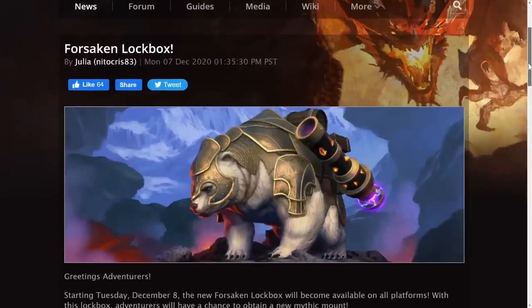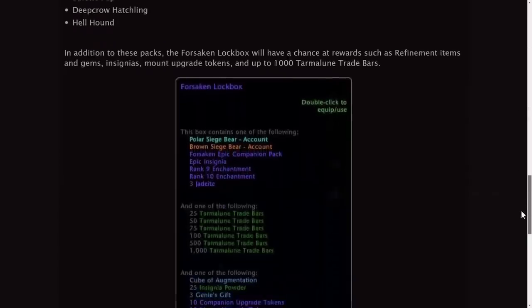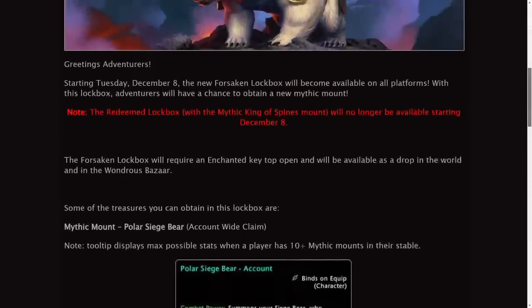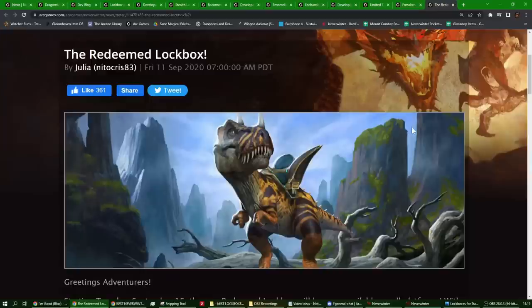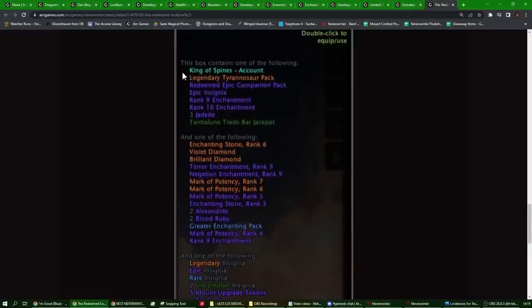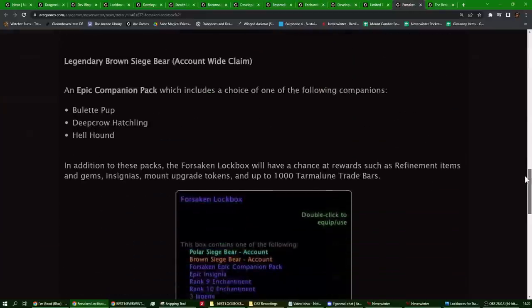Looking back at the Forsaken lockbox, for the first time they added a massive amount of trade bars and everybody was spending their keys to get trade bars, then spending those at the time on bonding runestones and trading for Astral Diamonds for massive profit. Before that, the Redeemed lockbox was of the older standard — trade bars were only available on a turbulent trade bar jackpot amongst other pretty trashy rewards, so you weren't reliably obtaining them.